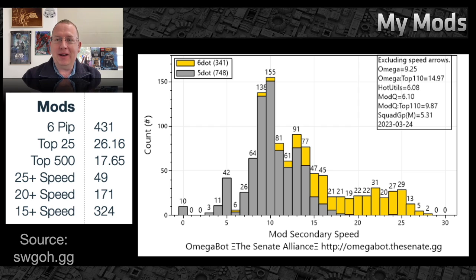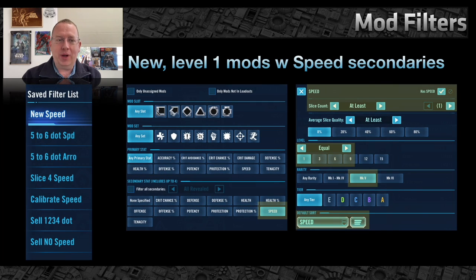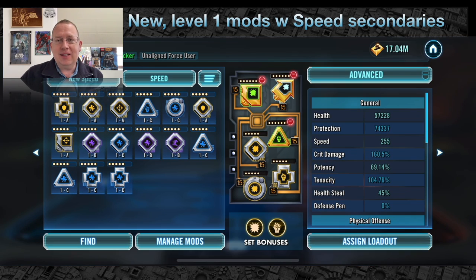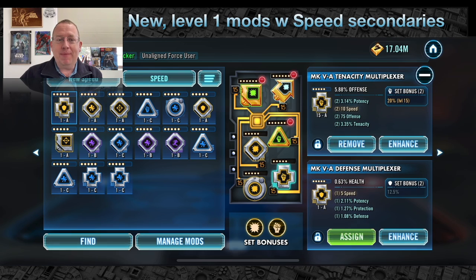Now the pro tips: how do I manage my mods? I have seven basic filters I use pretty frequently. Feel free to take a screenshot. The first mod filter I appreciate is a new speed filter — basically looking for any mod that has a secondary speed value where the level of the mod is one. This is important because that's how you differentiate new mods — ones you recently farmed or received as a reward. Then I sort them by speed.